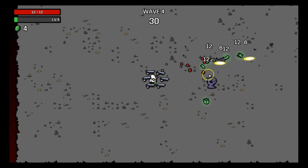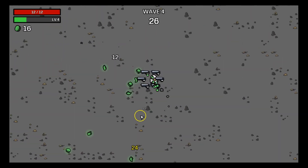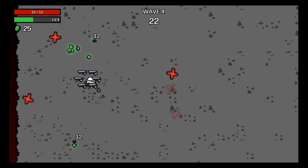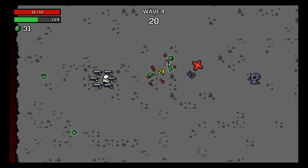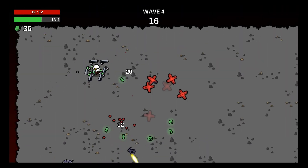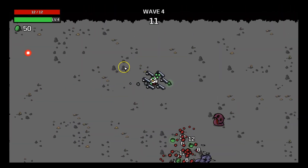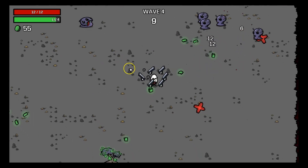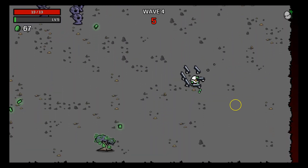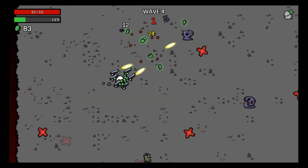These guys here — when they turn red, they will shoot a glowing red orb that does lots of damage. And when you try to come near them, they run away and still shoot the orb. These flying guys that also move very fast shoot 2 glowing orbs when you kill them, so they're very annoying in rounds.